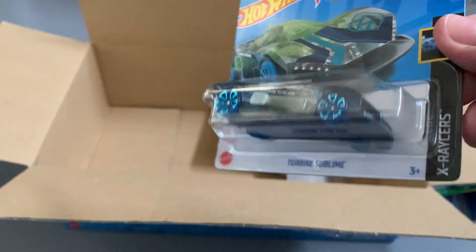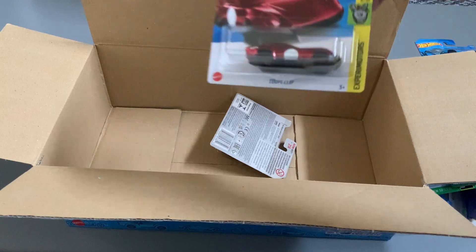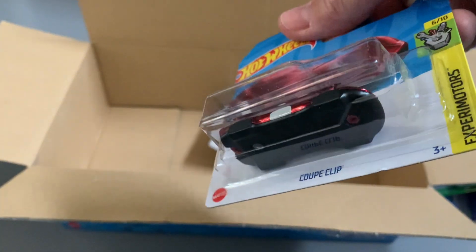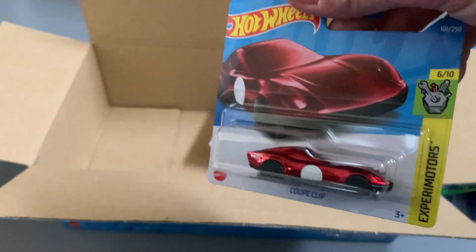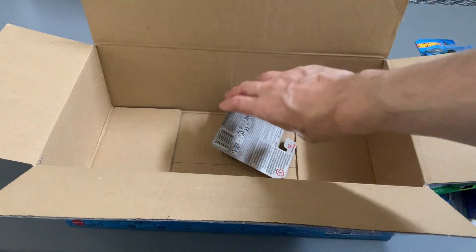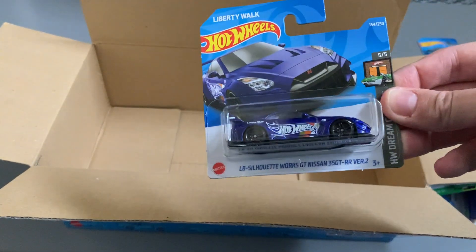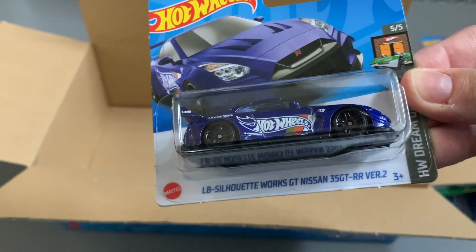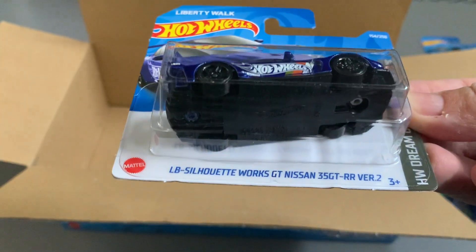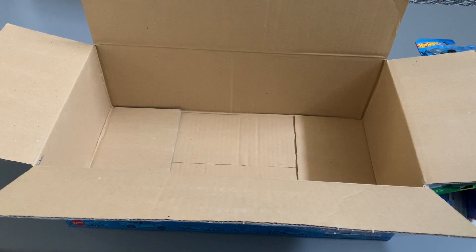The X Racer — not interested. Then we've got the Coupe Clip — at least it wasn't the last one; that would have been an awful ending. So this final one is going to be something decent, and it is — nice one! It's the GT Nissan, a Liberty Walk Nissan. Saved us there at the end. And that's the box.